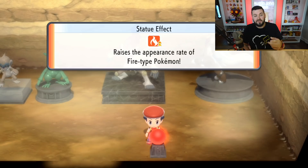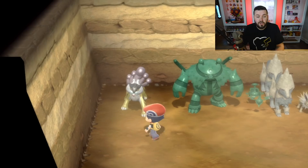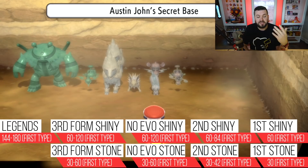After you put statues into a room, you can check this orb to see the statue effect. It shows which type of Pokemon appearance rate is raised. I've noticed it's denoted with arrows: one arrow for slightly raises, two arrows for raises, and three arrows for sharply raises. I've been unable to document if there are more than three levels available.